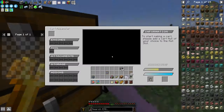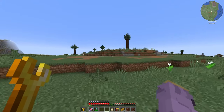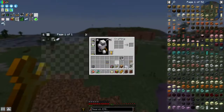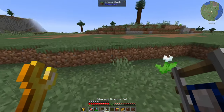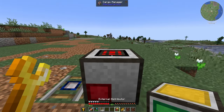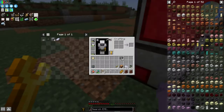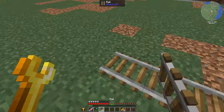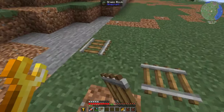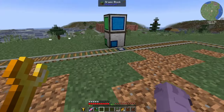Hopefully our cart is done by now — nope, it still has five minutes left. I did clear out this entire section up here, so I can start placing down the rails where our cart will be going. The detector rail needs to interact with the cargo manager, which interacts with the external distributor, I believe. And then a simple rail track around to harvest the trees.